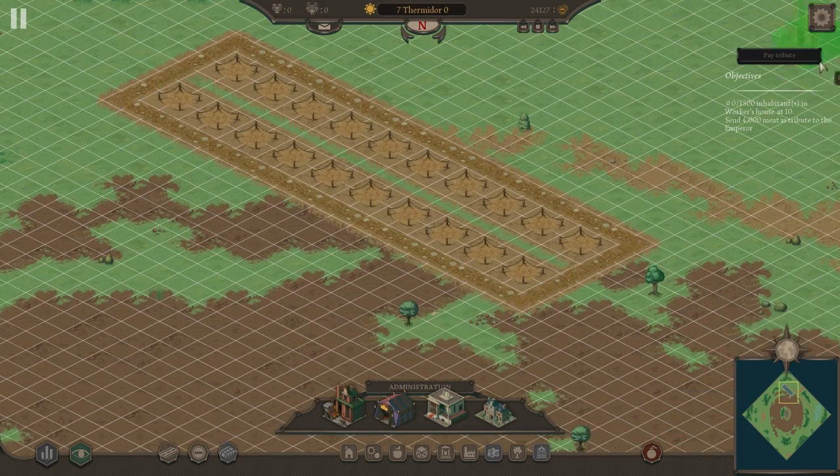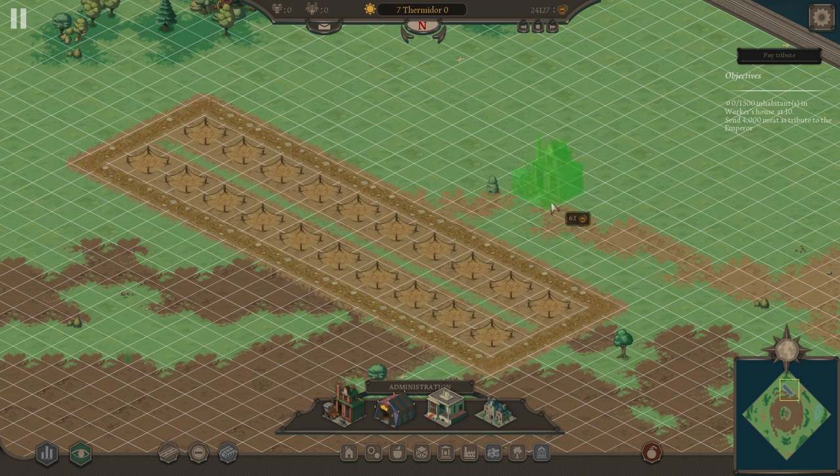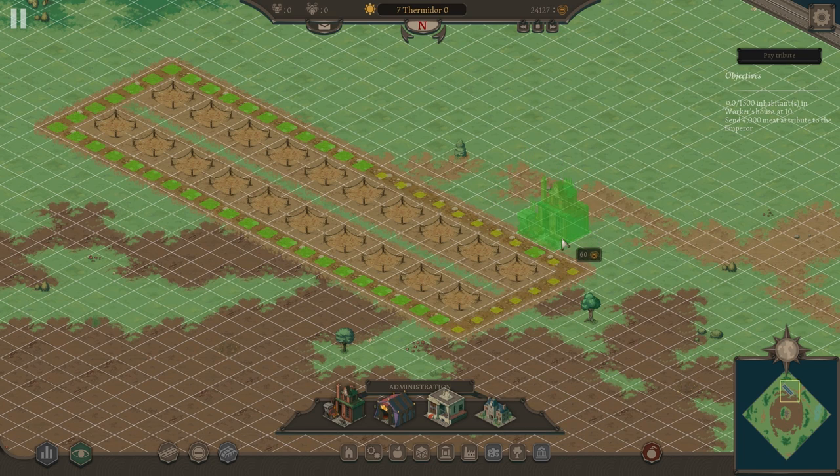I've set up a residential block, but here's a cool feature I really like. I'm placing down a prefecture — basically maintenance to make sure buildings don't collapse. When you place it on the road, it actually shows where the maintenance worker is going to be walking. Let's go ahead and place that down.